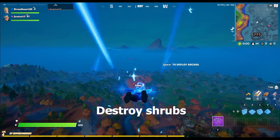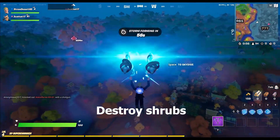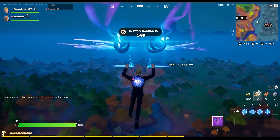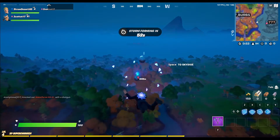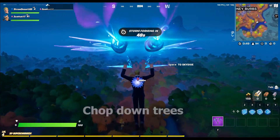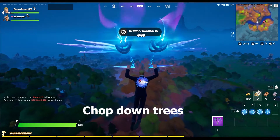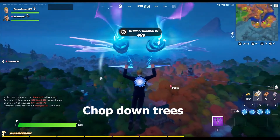Destroy shrubs — those little plants found at Pleasant Park or Retail Row. Destroy them with one hit and it counts. You need to destroy 500 total shrubs. Chop down trees: 100, 250, 500, 1,000, and 2,500 trees — not nearly as many as Season 3.